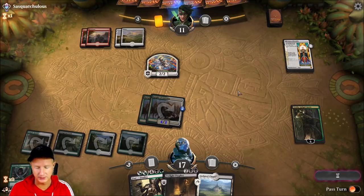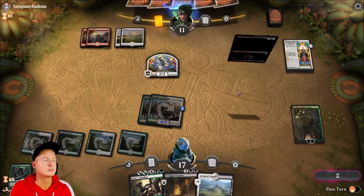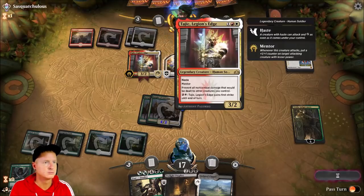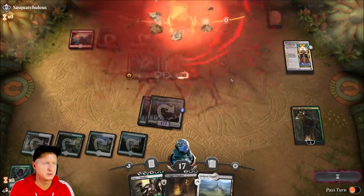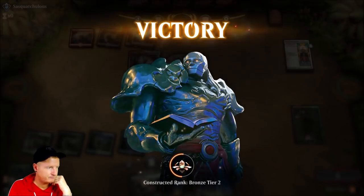He has one Knight out and four lands — this could get ugly. But he conceded. We were looking really good there — he was in some trouble.